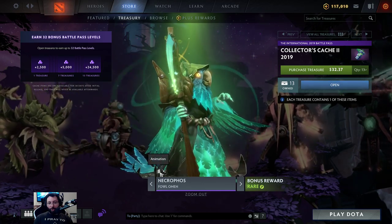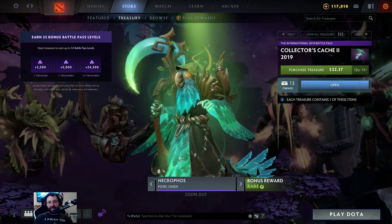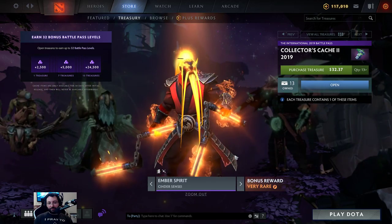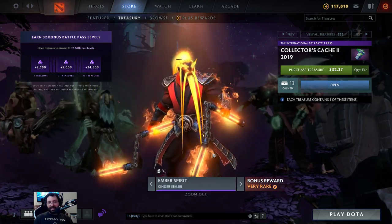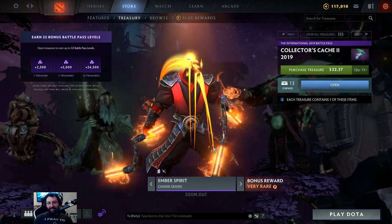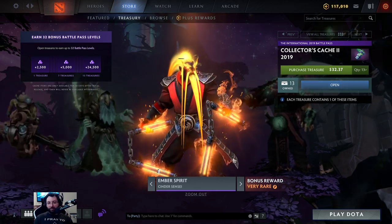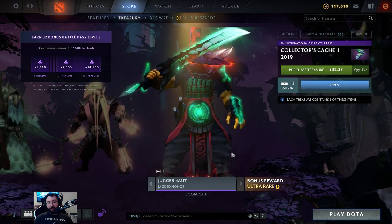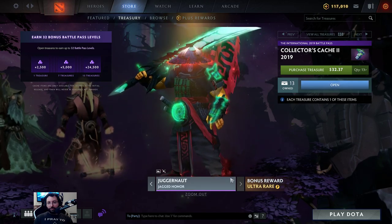The rare: Necrophos Foul Omen — animation and ambient effects. This is the one everybody was very upset didn't make it into the first Collector's Cache, but now it finally does. I personally love this as well — that face is just god tier, it's a face only a mother could love. The very rare: Ember Spirit — Cinder Sensei, animation and ambient effects. I think this is the best Ember Spirit set by far — this beard is epic, he has nunchucks with particle effects! Then last, the ultra rare: Juggernaut — Jagged Honor, loading screen and ambient effects. It looks super different than usual, almost like a demon with the horns. Very cool.